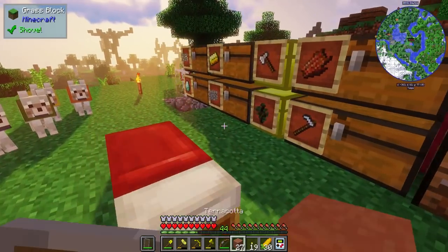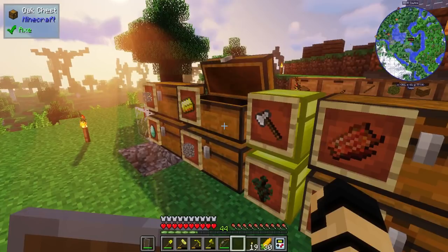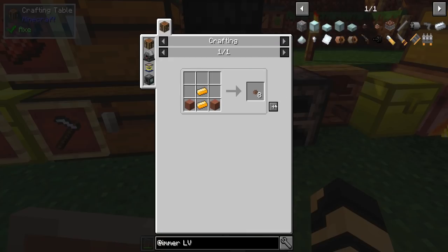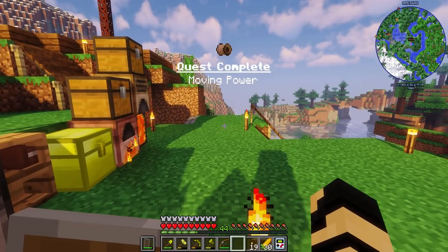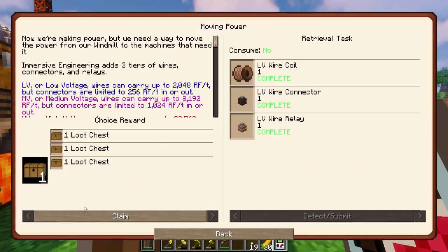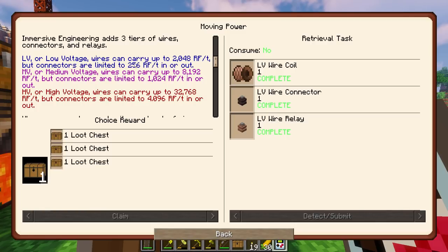I also have a bunch of weld ingots I forgot to put away. Using those plus some copper ingots, I can make the LV wire connector and the LV wire relay. That gives me four connectors, eight relays... actually a pretty decent amount. That should be enough to get me started moving power.